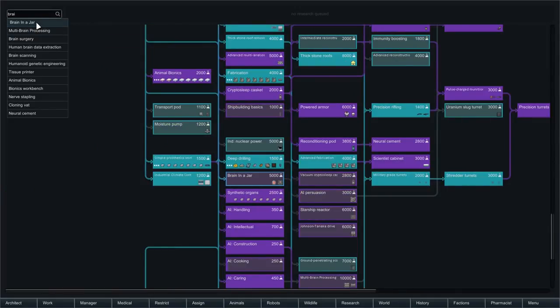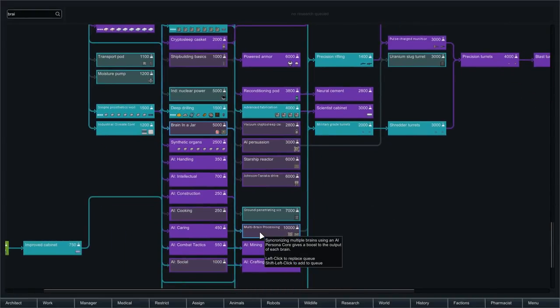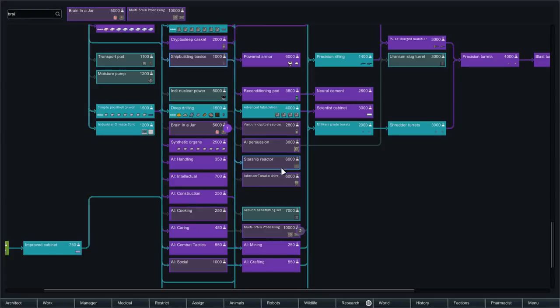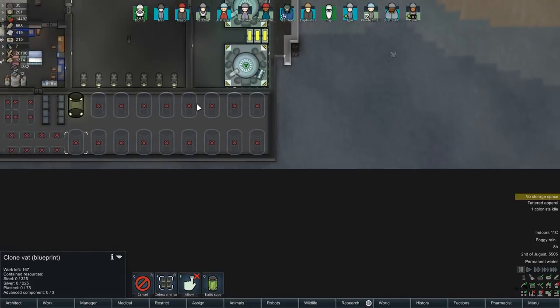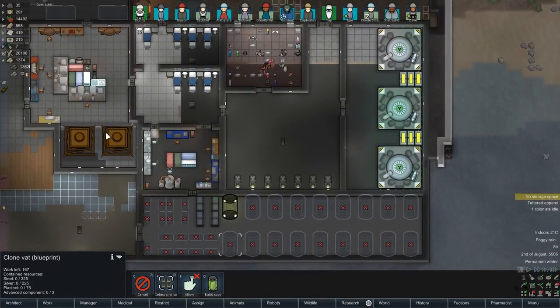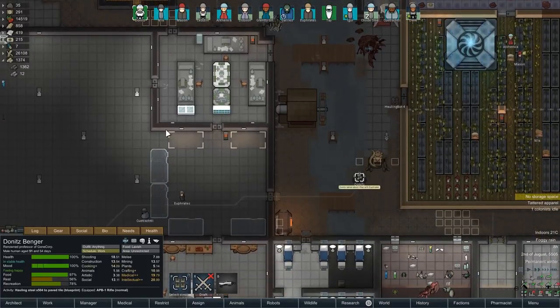Brain in a jar - there it is. What it allows you to do is pull out people's brains and plug them into machines, which governs research speed. There are multiple levels of this - there's multi-brain processing, which is pretty creepy, very Matrix. I'm a big fan of that. So why not send the Death Bot army out to the Tedloner Man's Confederation, kidnap all their colonists, bring them back, put their heads in the jars, and help our research? Getting straight back into the war crimes - how I've missed you, RimWorld.